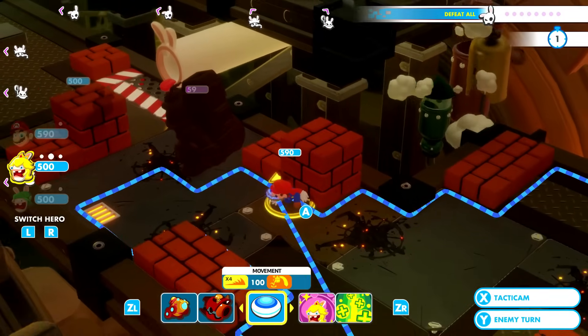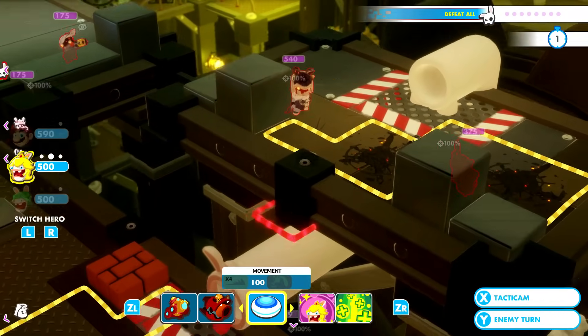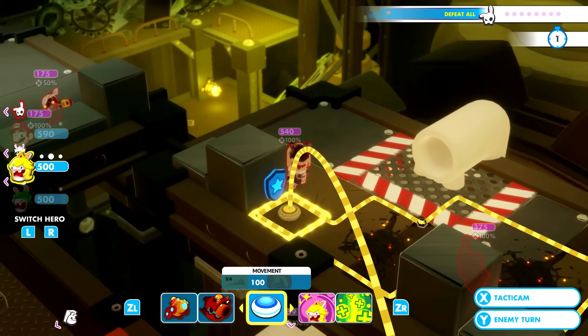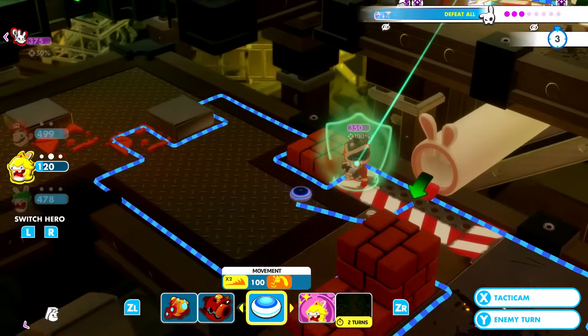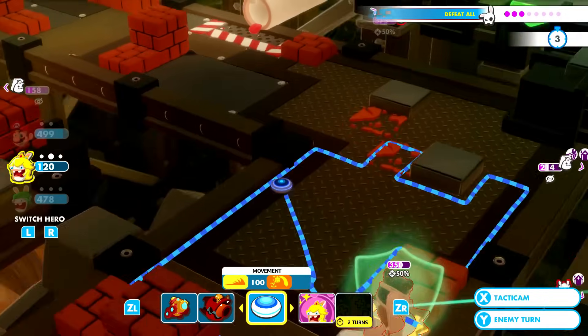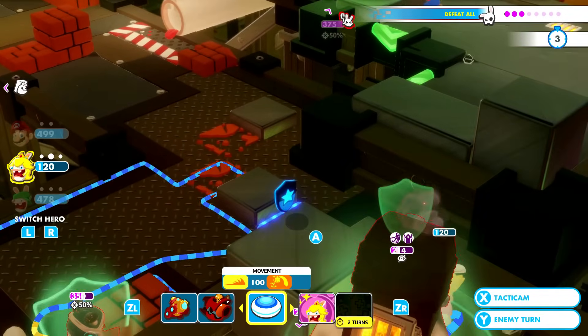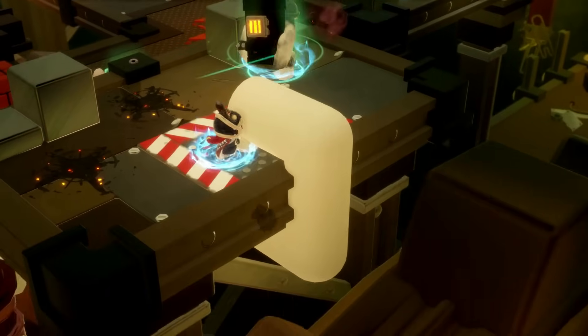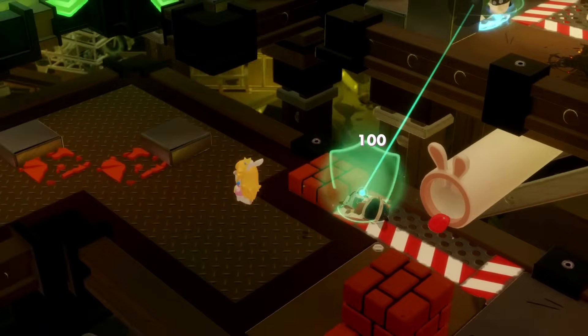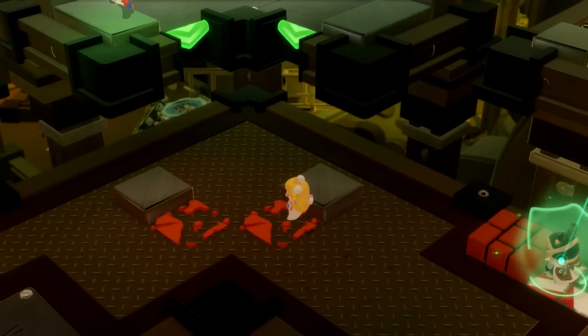Next up is Rabbit Peach. She has 8 cells of movement, which is slightly better than Mario's. Her movement ability is Stylish Dash — this allows her to dash into more than one opponent in one turn, which can be very useful. When fully upgraded, this can be done 4 times, and her dash damage is 100, which is less than Mario's but still pretty good.